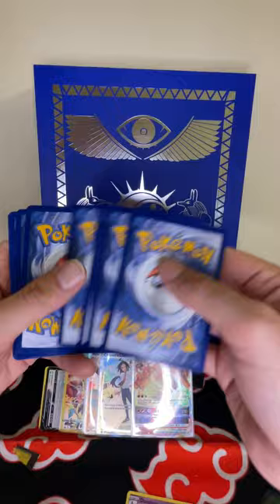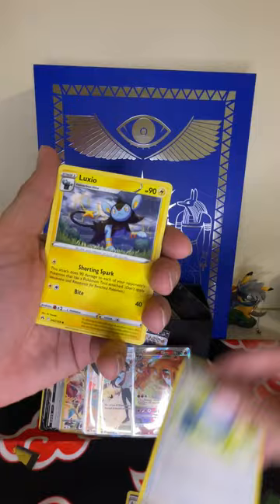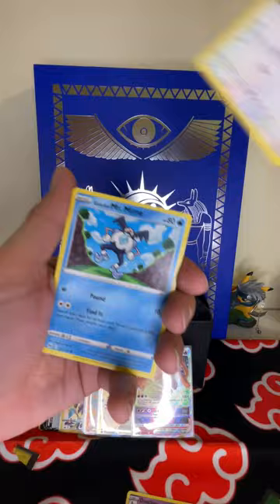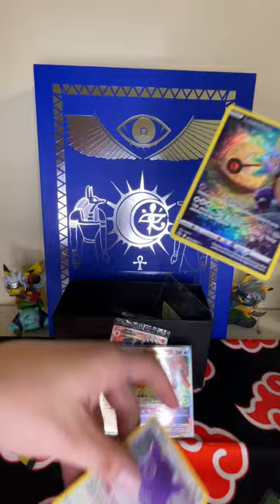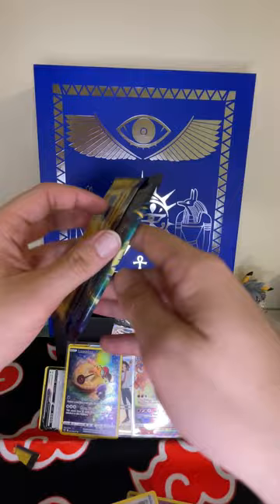Pack nine: grass, Rare Candy, Luxio, Luxio, Electrike, Chatot, Mr. Mime, Sunkern, Bidoof — Hala! The gallery's loving me! And then Ditto holo! Heck yeah!